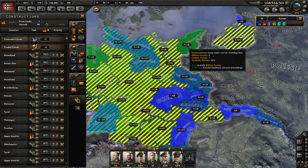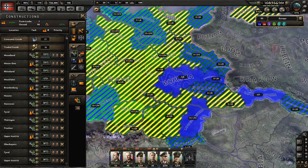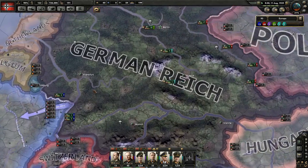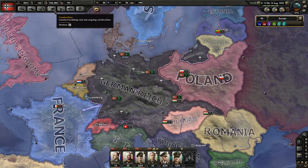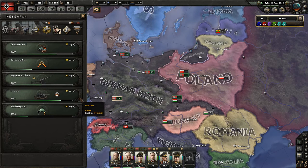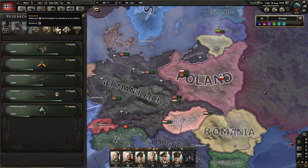We want to build more military factories. We increased the cap of factories in a state with the last tech, so that freed some space. We're definitely working towards getting more military factories in — we can build them really fast now as well. We're going for construction tech up here, and after that we're going to go for increased construction speed.